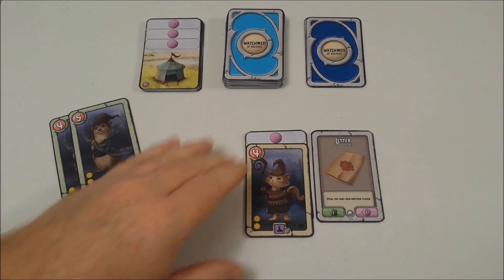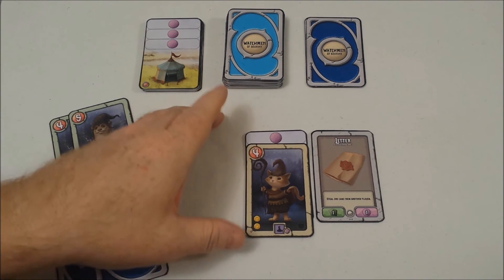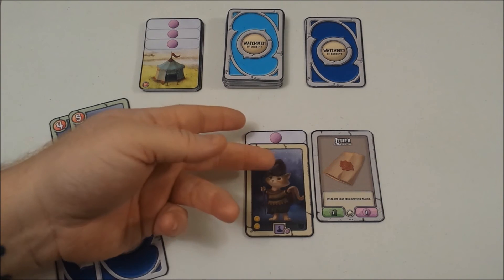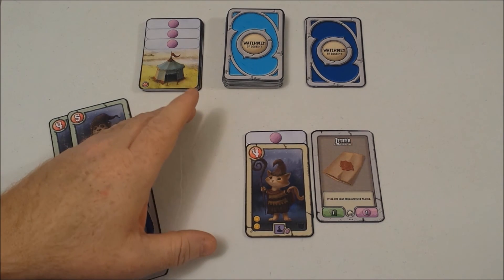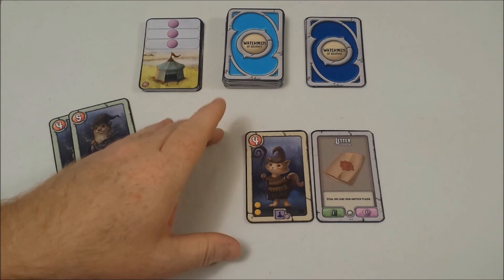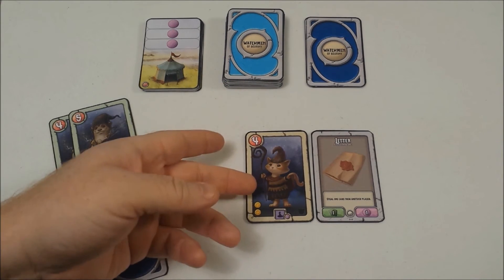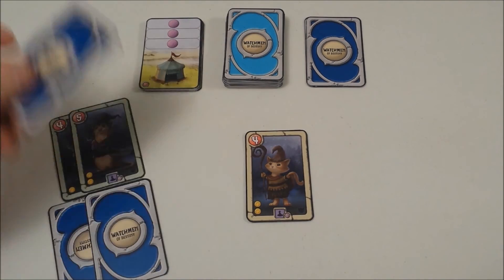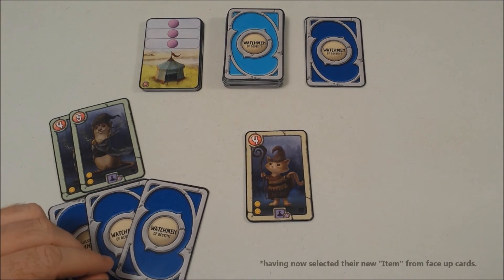Your item card will show you how many actions you can take each round. Your watchmen will show you how many actions they can perform that round and which type of action they can do. After performing their action, the watchmen would move up on the tent, showing they can no longer do that action again.